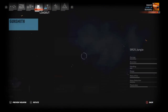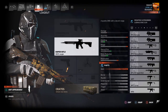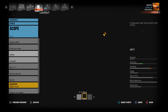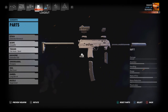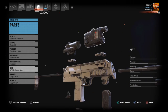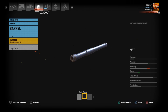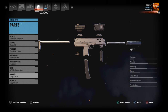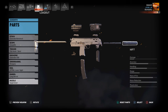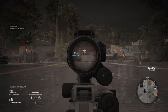Let's equip the MP7 and set it up as comparably as we can. We'll use the extended buttstock, a similar scope — use whatever feels comfortable — the foregrip in place of the angled grip since that's all we can do, and a laser sight. Now, since the MP7 can equip a long barrel, we'll put a long barrel on it to give it the best chance. Other than that, it's the same setup. Let's take a shot at the same 200-meter distance.